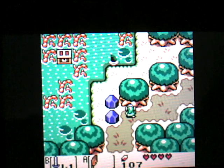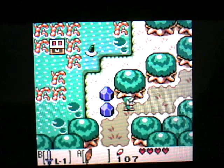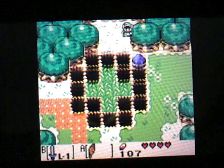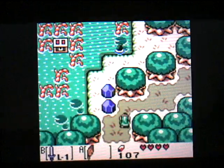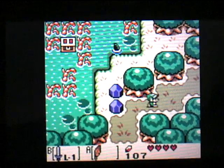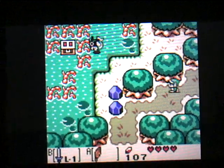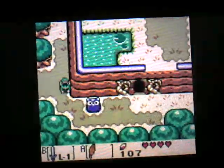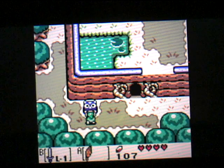This is where the owl was talking about Goponga Swamp, which is right here. He said a new path opened up — well, this is the new path because you can now jump over there. If you go through the other direction, you cannot get over here because you don't have anything to pass those stone blocks right there. So now this is the area we actually need to enter.